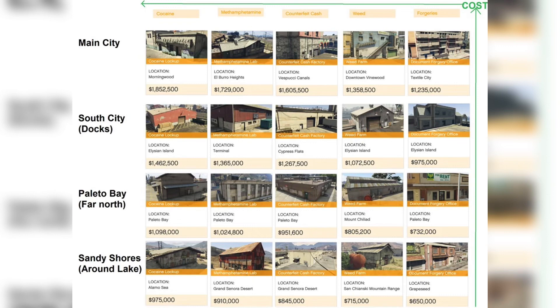As you guys can see, the ones in the city are priced the highest, which doesn't make sense because this is the second to worst one you can get. The city businesses suck because of their price and how hard the sale missions are to do if you want to get max profit.